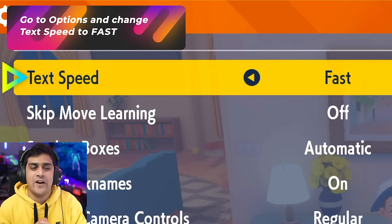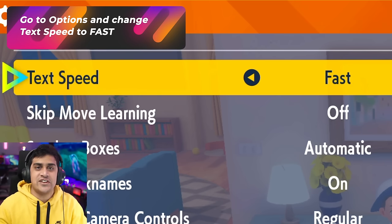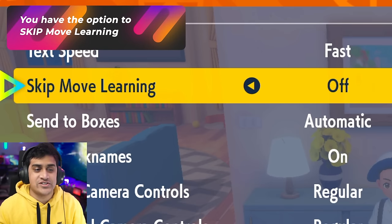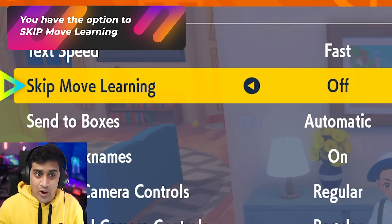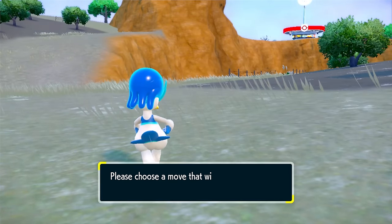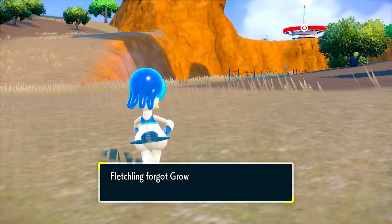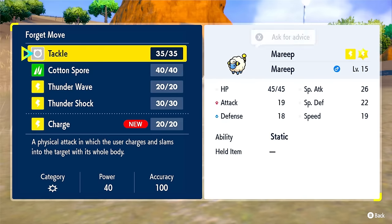The intro of this game starts off very slow, so the moment you get the chance to press X on your controller, open it up and select the options. This will allow you to change the text speed to fast. Another cool option is to enable skip move learning — you can add Pokemon moves at any time, so you can turn off that annoying pop-up when leveling multiple Pokemon in a row. When you're starting your game, it's actually good to leave it on so you can see the new moves for your Pokemon.